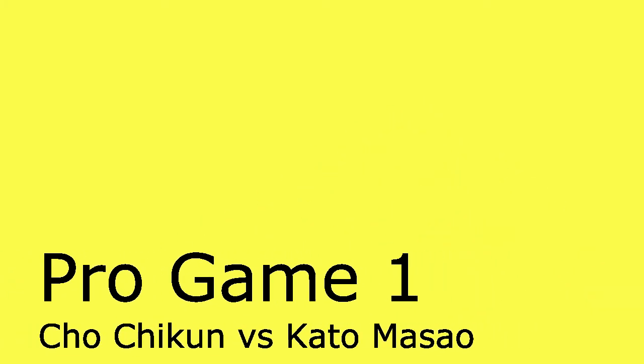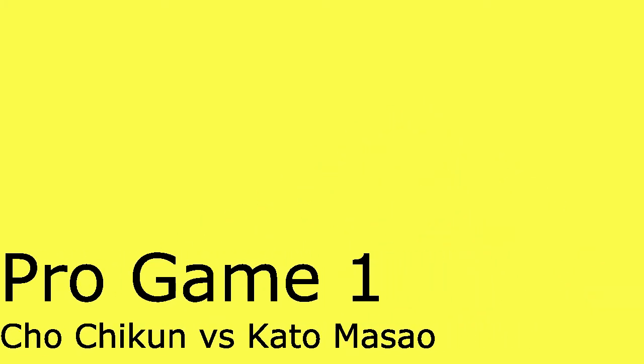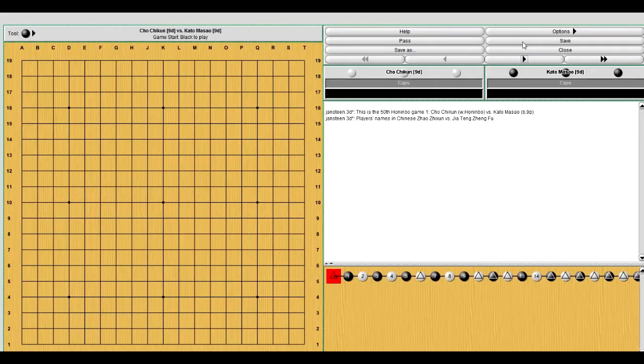Right now I have a pro game loaded up. It's between Cho Chukun and Katao Masao — I don't know how to say their names, but they're both 9 Dan pros. I was hesitant to make a video like this because I don't really understand a lot of the moves that they make. I reviewed it with Zach — his KGS name is Zep — and he's the channel I've been linking to. He went through this game with me and helped me review it.